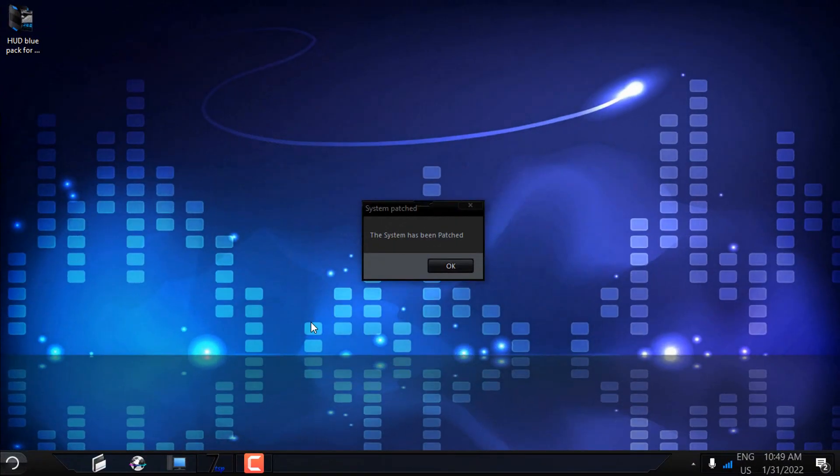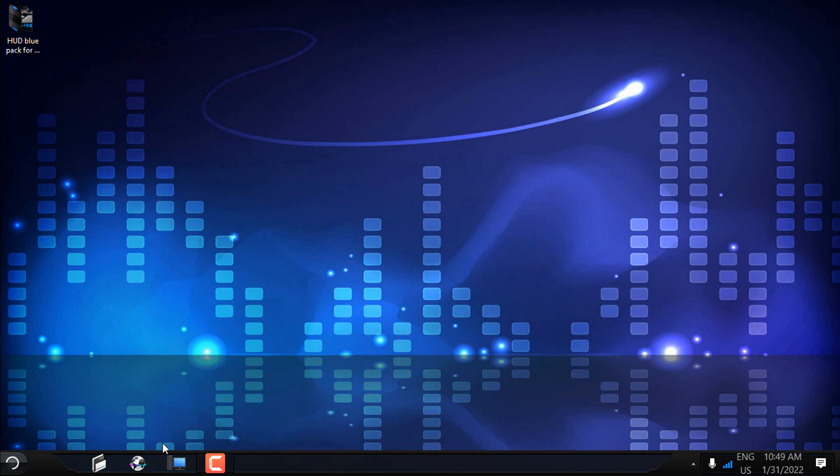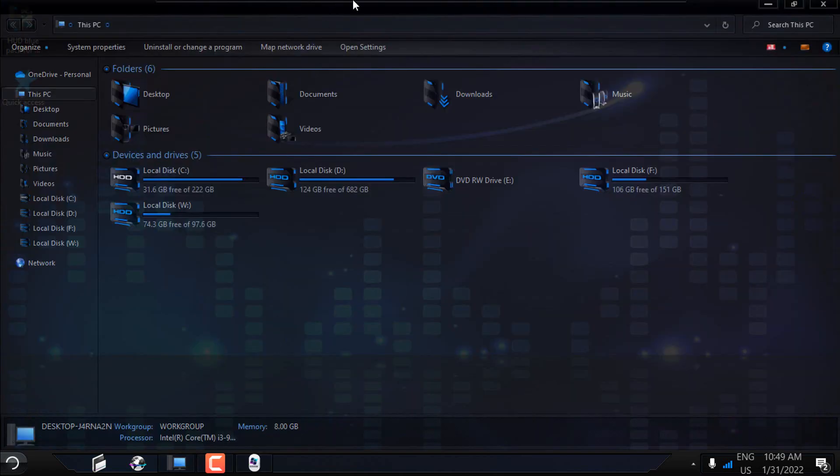After restarting you should get this message: 'The system has been patched.' Click OK and you can check the new custom icon pack on Windows.